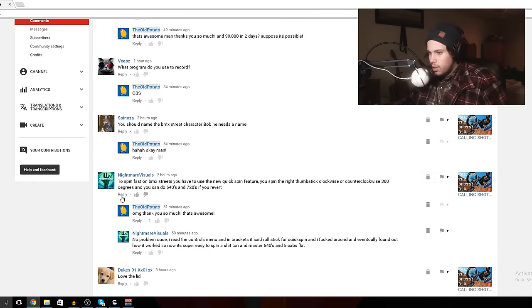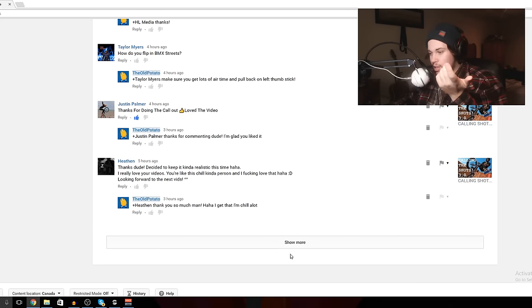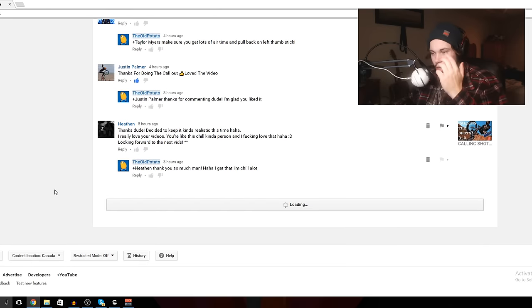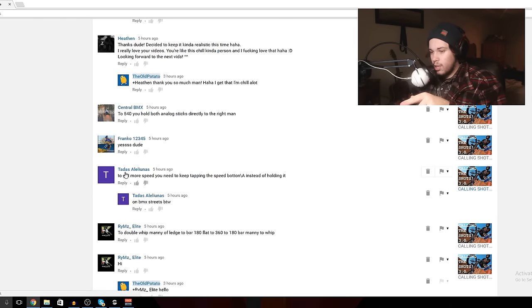Huge shout out to Nightmare Visuals because he told me how to spin faster. It's kind of like you do a pop shove-it motion from Skate — you just roll it like that. And then there's another guy who said how to pedal faster. It's similar to the way you pedal faster in GTA. To get more speed, just tap the A button instead of holding it — that's what I was doing wrong.